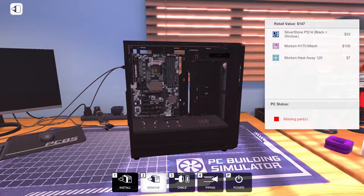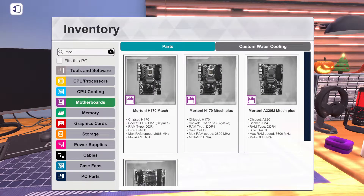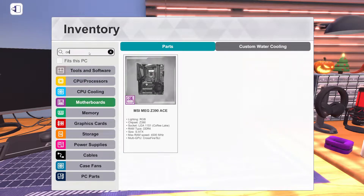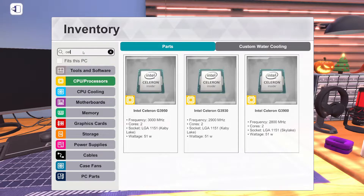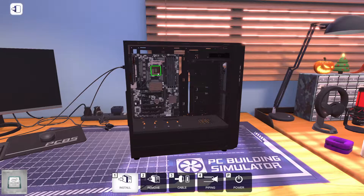We're going to put the cheapest processor in here that we absolutely can, and that's going to be a Celeron. There are a few Celerons you can get: the G3950, the G3930, and the G3900. The G3900 is a little bit crappier than the G3930, but the G3930 is actually a little bit cheaper than the G3900. The G3930 is $40 — all impressive two cores of it. It's $40, so we're going to install that.